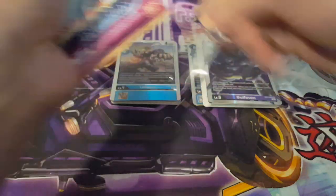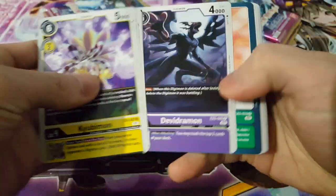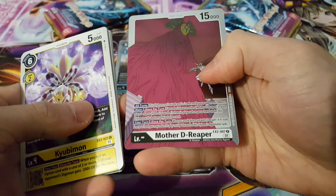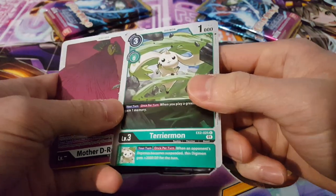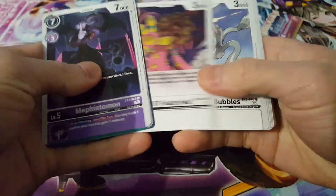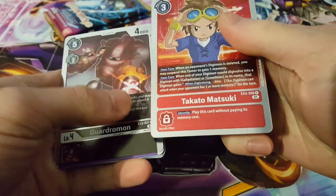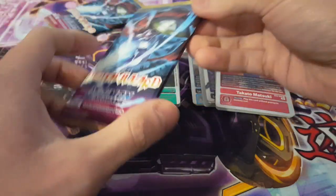Moving on — I'm seeing a lot of duplicates, which suggests this set will be easy to collect. We have Mother D-Reaper as a rare, and then just another regular rare — Terrimon — which is foil but just a rare. That's proof it's not guaranteed we'll get SRs every pack. Next we have rare Gardramon and rare Takato Matsuki, so that side is falling a bit behind.